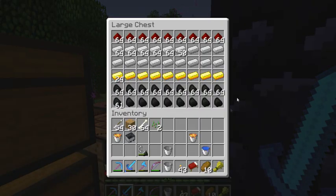Got a lot of resources while I was gone. I had a lot more coal than this, but there was a trader that bought coal so I traded a lot of it to him. Iron, gold, redstone. I never need any more redstone than this — I don't do much redstone.